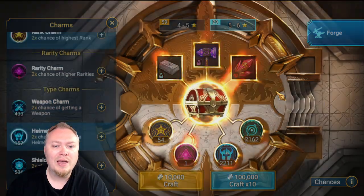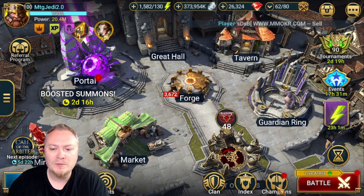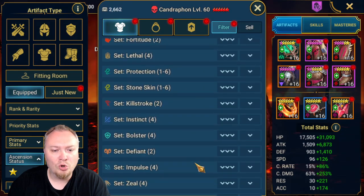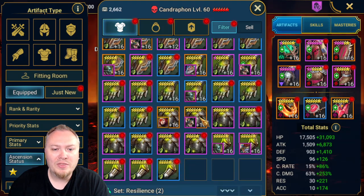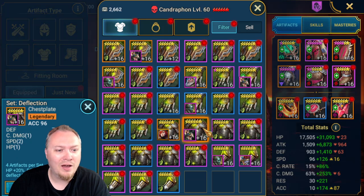Let's go ahead and do another 10-pull, and then we'll take a look at what we got. I like looking at my new gear over here. We can go Equipped and then scroll down to Deflection — right here. These are the Deflection pieces I have. Some of those are on champions. I have an Accuracy chest on a Seeker — I was doing some interesting work with a second Seeker there.